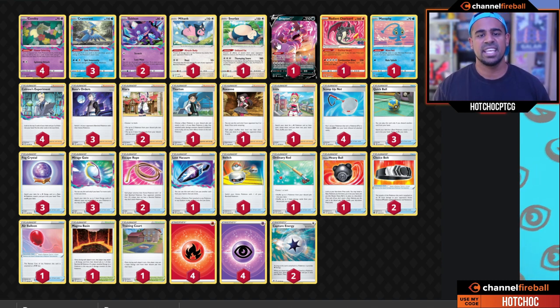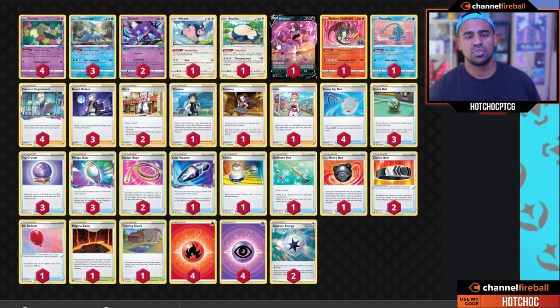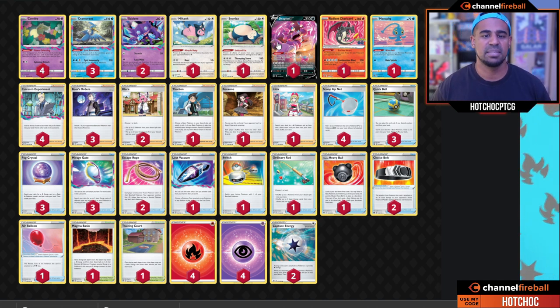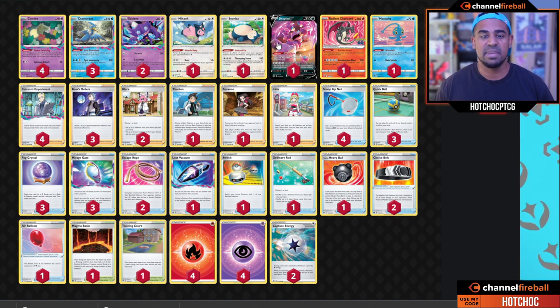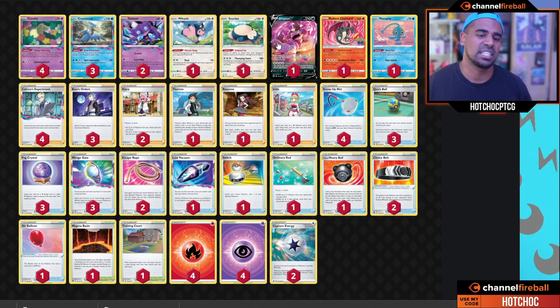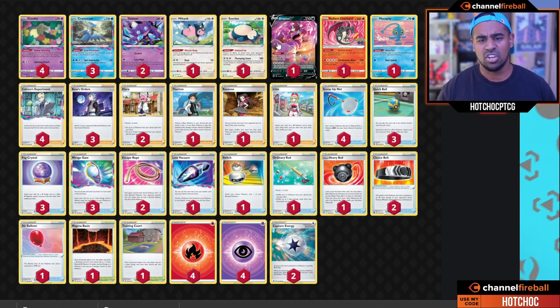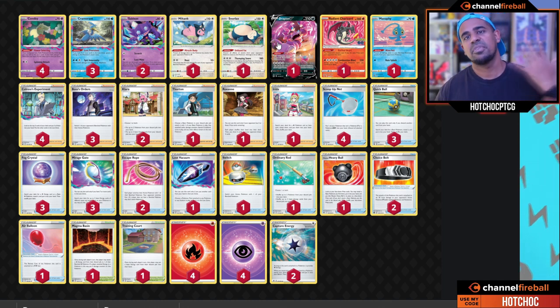The only other Pokémon in this list I'm not fully sold on is Drapion V, which is really good against Mew. Its ability knocks off one attack cost for each Fusion Strike, Rapid Strike, or Single Strike Pokémon your opponent has in play, so against Mew you normally attack for free. Its attack does 190 damage, which is good because Mew is weak to Dark — Drapion can one-shot Mew VMAX. If the Mew VMAX player doesn't Lost City away the Drapion, you can Klara it back and slam into Mew VMAX again. Against everything else it is a two-prize Pokémon that's costly, but it's really good against Mew. That's our number five deck.